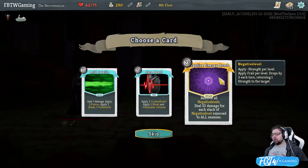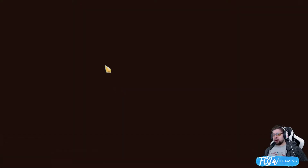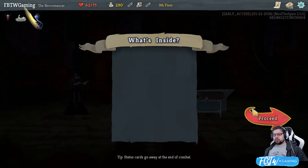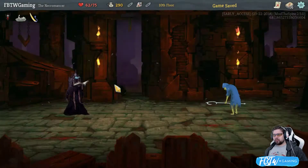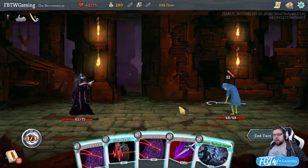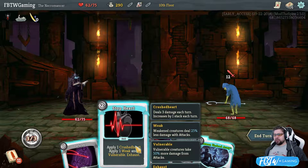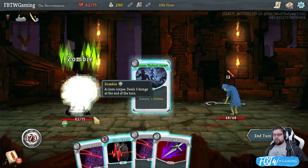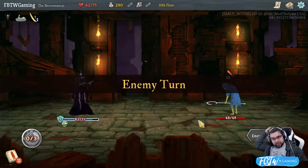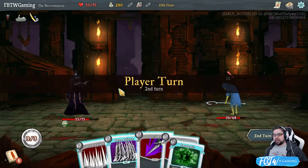Negative energy bomb. It removes all negative levels. Deal 10 damage for each stack of negative... Wow, Buffett! If I was building negative levels, I would pick that up in a heartbeat. I want the zombies, man. Yeah. Crushed heart... or stopped heart. Yeah. It's damn good. I just want the zombies, because I think that's 9 straight damage. It's self-building poison.